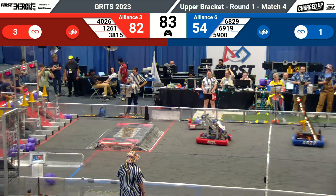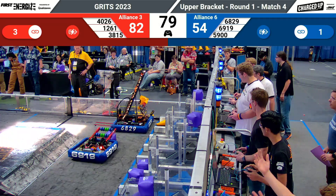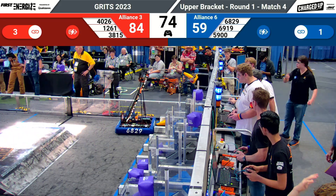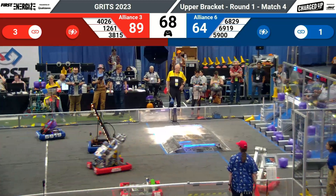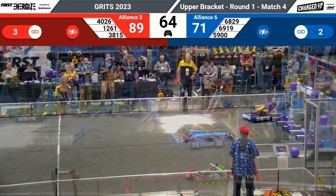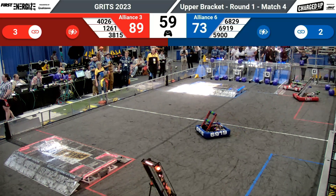The red alliance is holding on to that lead folks. Three links made for the red alliance, one link made for the blue alliance, both with the docked and engaged bonus from auto time. The scores are 84 to 59 at the 72-second mark. 6829 lining up — the blue alliance is trying their hardest to catch up to the red alliance, and the red alliance is holding on to that lead. The score is 89 to 31, with the blue alliance creating another link for their alliance.